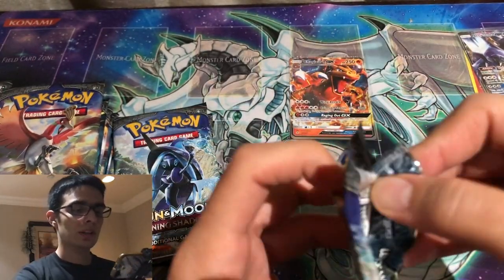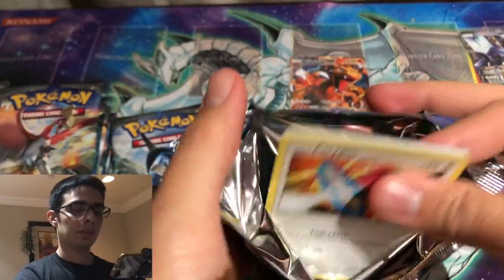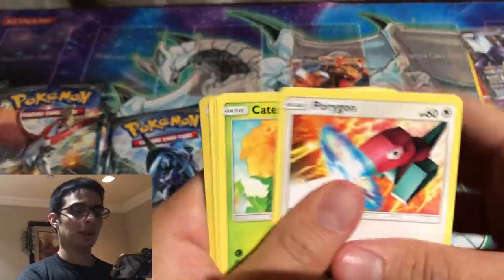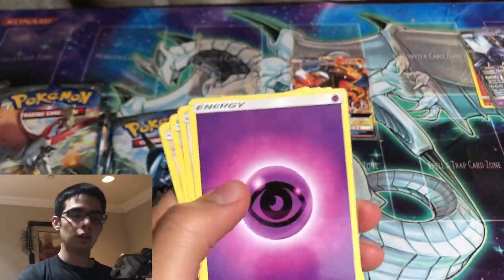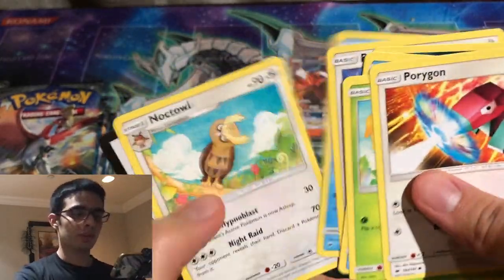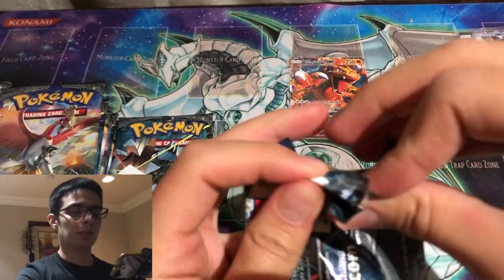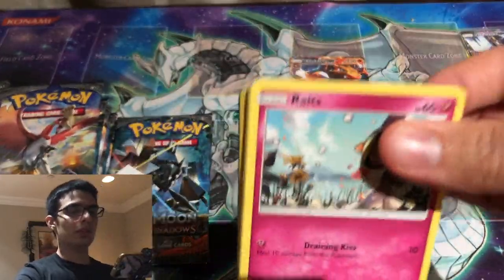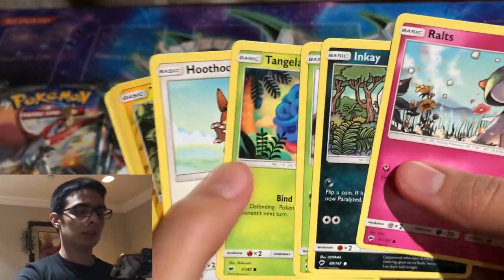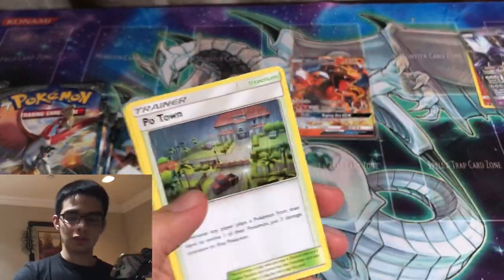It would be really awesome to pull the rainbow Charizard even if it's in condition like that — I just want to check it off the list. I'm definitely not going to put my expectations too high. We're opening up 36 packs, which is supposed to be like a booster box, so as long as we get one secret rare I'll be happy. The secret rare energies are worth a good amount, so that'd be cool to pull. I also think rainbow Darkrai is in the set, so I'd love to pull that. There we go — we get a holo Raichu, so that's cool.